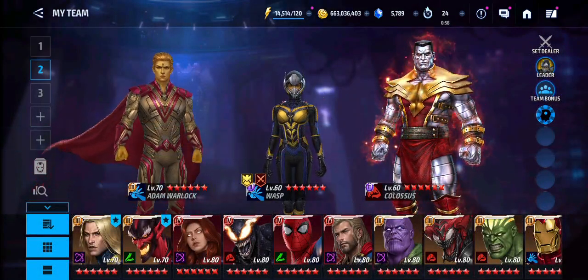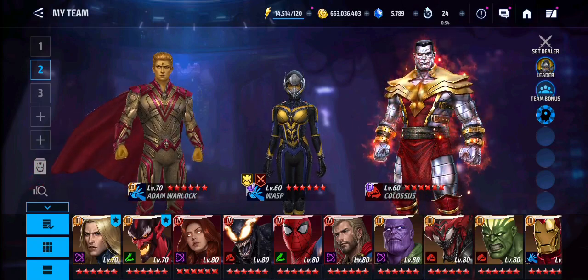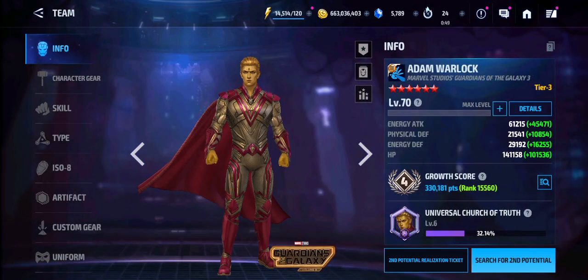With that being said, guys, let's see how Adam Warlock will perform. We will be using this team-up right here: Lost leadership, Adam Warlock, and Colossus support. Let's jump into it and see how he'll pale in comparison to the other Tier 4 characters in timeline battle.